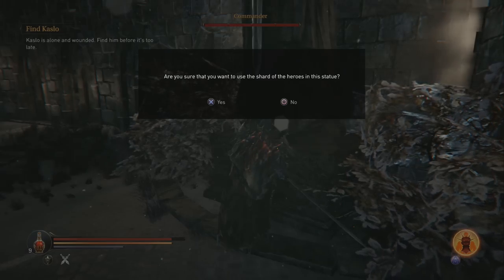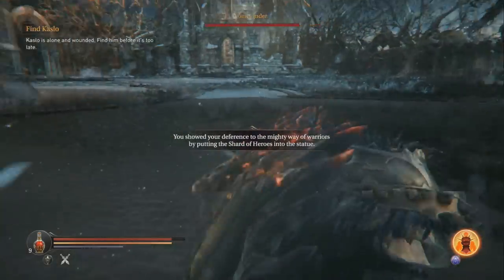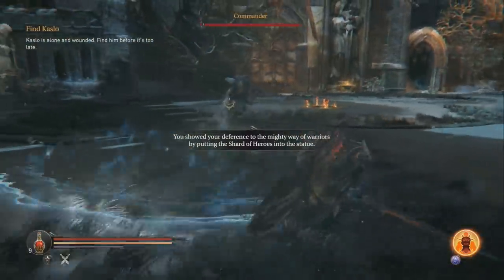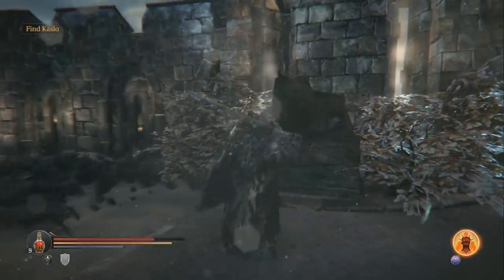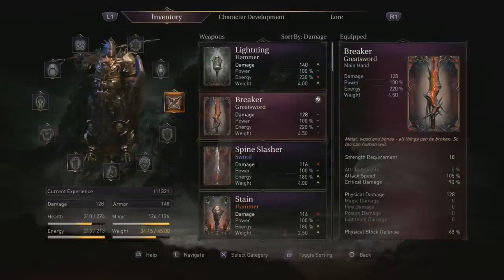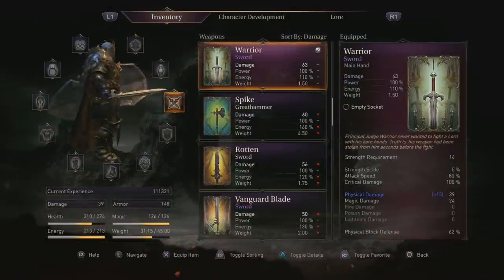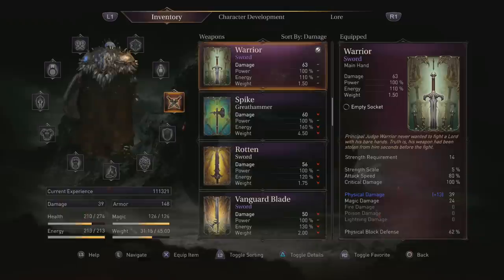I'll show you the weapon you get for the sword one, because that's what I ended up doing. If you use the shard during the second boss fight, once you defeat the boss you can walk up to the statue — he'll eventually break it during the fight — and you'll get the Warrior Sword. I don't know about the other two weapons but I would imagine they're similar. The sword is pretty good for the beginning, you can see it here. Thanks for watching, please rate, comment, and subscribe.